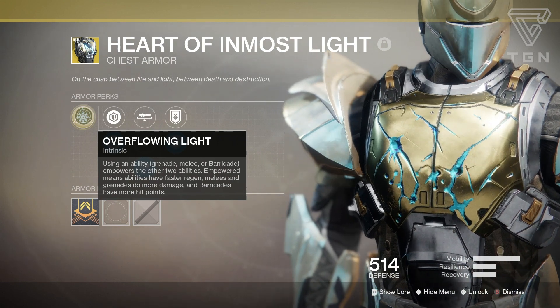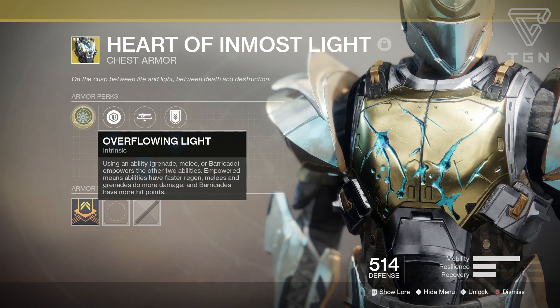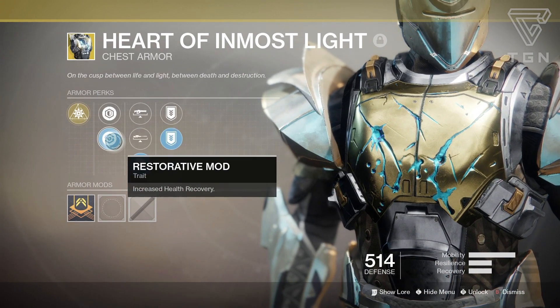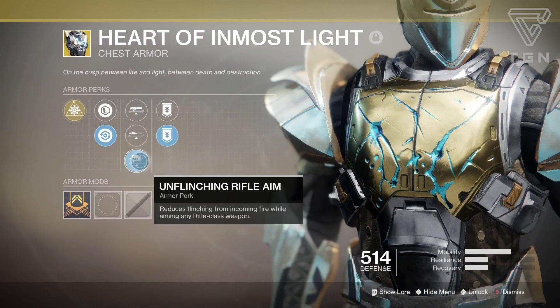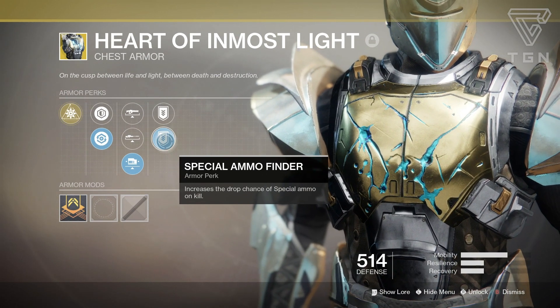Let's go over the perks. It comes with Overflowing Light: using an ability — grenade, melee, or barricade — empowers the other two abilities. Empowered means abilities have faster regen, melees and grenades do more damage, and barricades have more hit points. It also has a resilience and recovery mod, unflinching linear fusion, sniper, and rifle aim, plus primary ammo finder and special ammo finder.